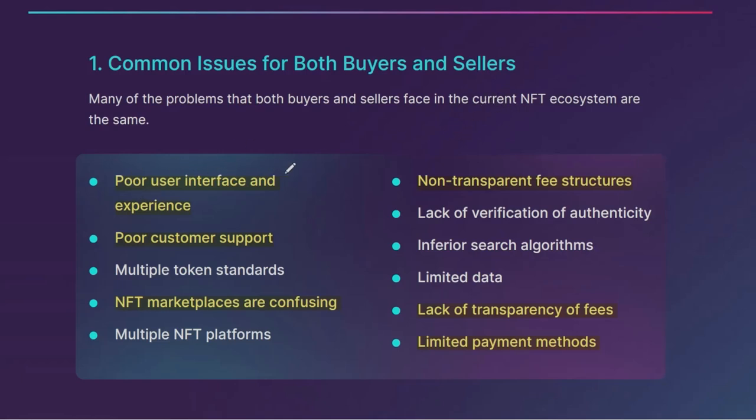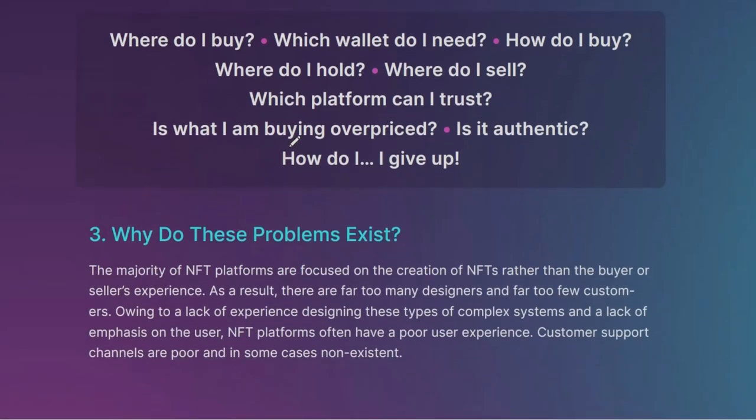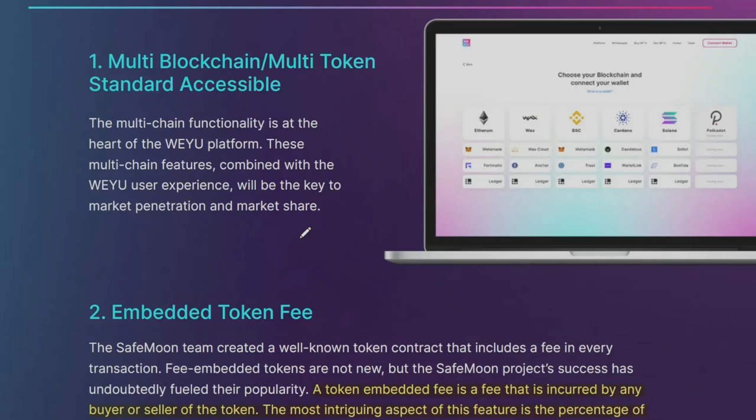There are some common issues for both buyers and sellers on many NFT ecosystems: poor user interface and experience, poor customer support, confusing marketplaces, non-transparent fee structures, and limited payment methods. As NFTs gain popularity, complexity for the average consumer has been increasing. The multi-blockchain and multi-token functionality of the Wii U platform will be one of the main solutions and will be the key to market penetration and market share.